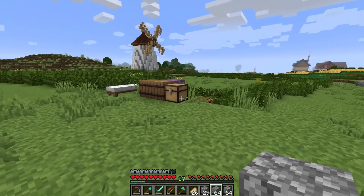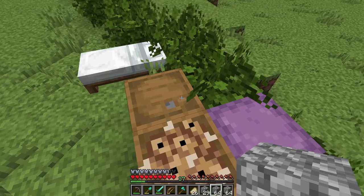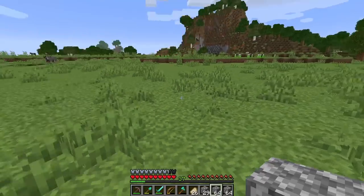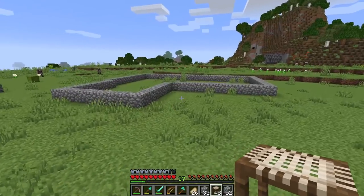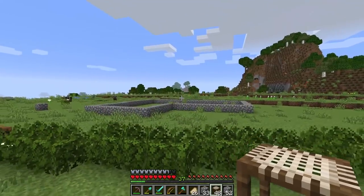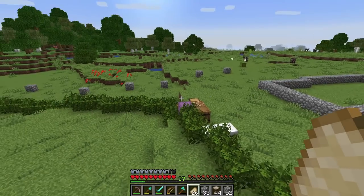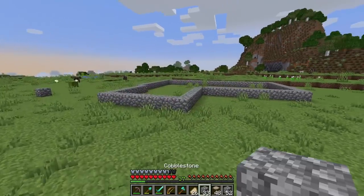All right, we're back and I got some blocks together — got some tuff, lots of calcite, and I do need to craft up some more white concrete powder but we should be able to do that no problem. We're going to go ahead and start laying out this house now. This is going to be a rabbit farm because I want to be able to get a lot of rabbit hide so we can make a bunch of bundles from the 1.17 update, and I think this would be the perfect build to use all the new blocks in.